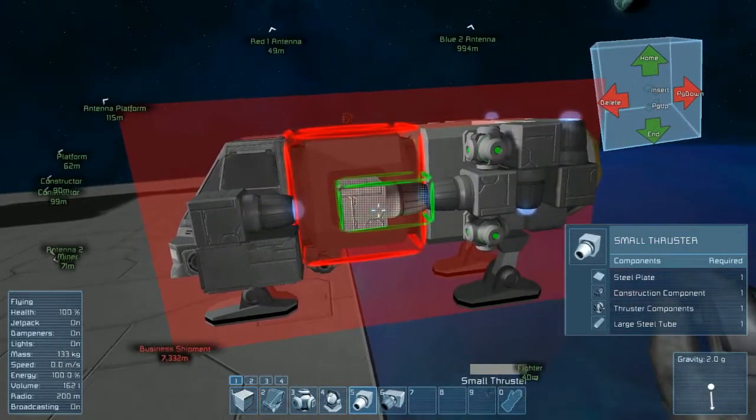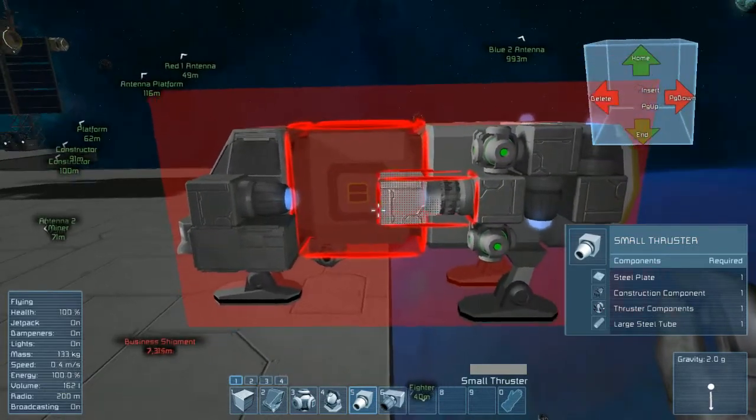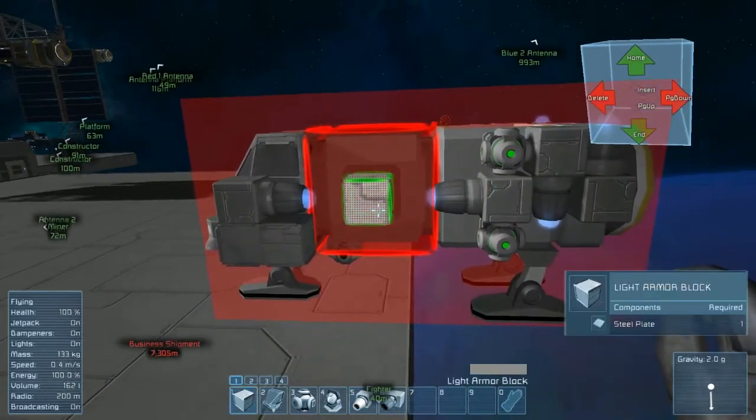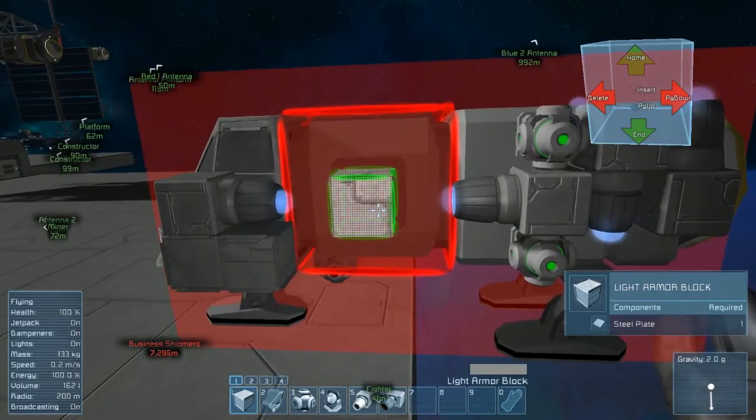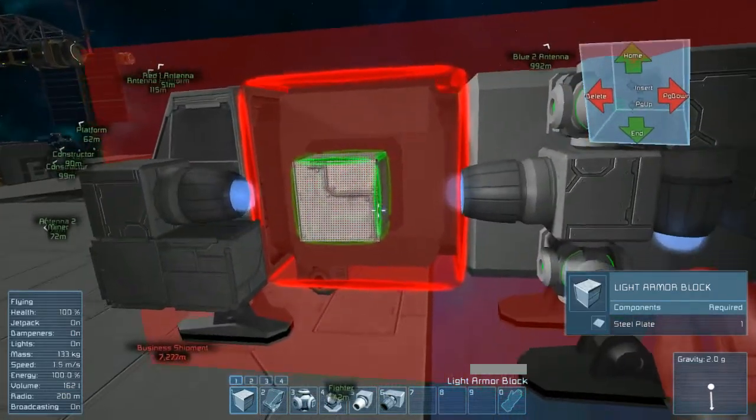Now those two thrusters only have three spots between them. You do not need to make that a total of six when you have thrusters facing each other, because they will not in any way damage each other. What they will do rather is occupy the same space for the damage.